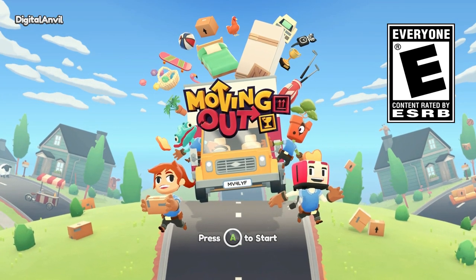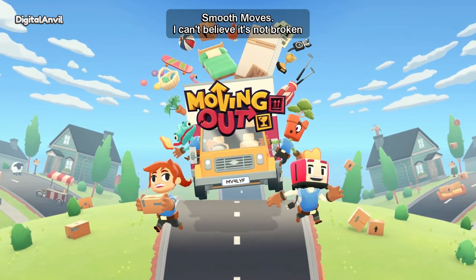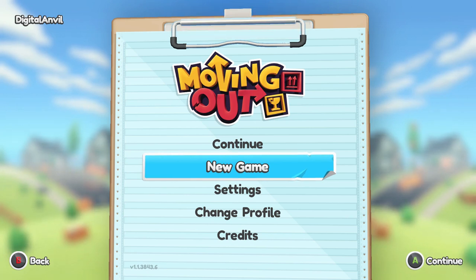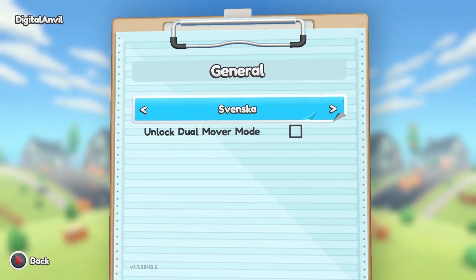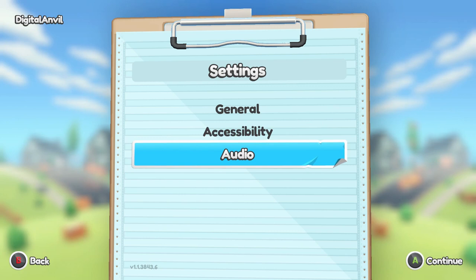It's rated E for Everyone. Let's quickly go through the menus and see what options are available — continue your game, new game, settings, change your profile, credits. In settings you can change your language, and there is a dual mover mode available as well. We'll stick to standard accessibility and audio settings.